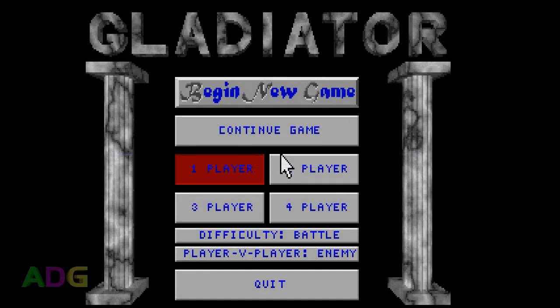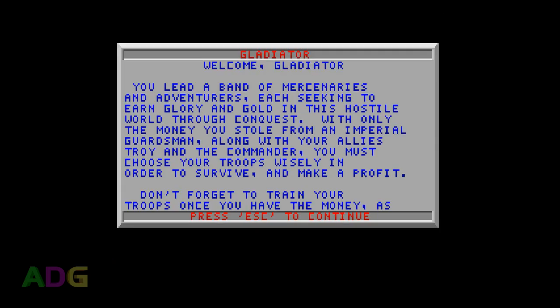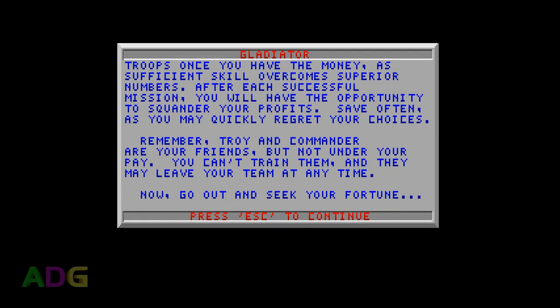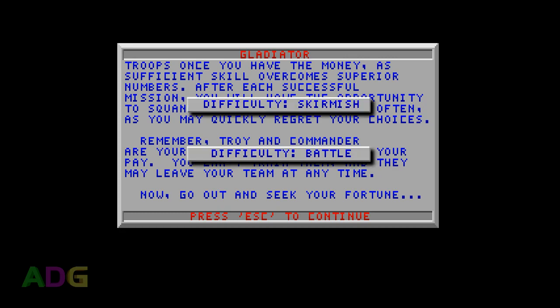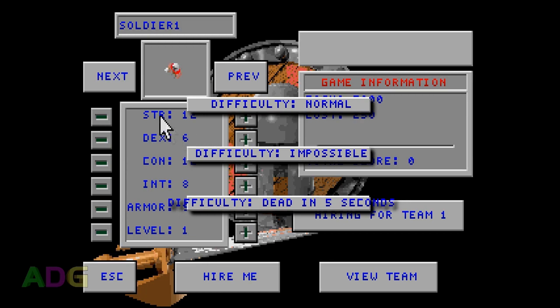The gameplay in Gladiator is a bit more complex than it may seem, so let's step through how a typical game goes. Right from the title screen, there's a couple of important options to set up: difficulty and player versus player settings. The PvP setting can be changed between allied and enemy — in allied mode the AI won't automatically attack other teams, whereas on enemy mode they will. As for the difficulty selection, there's three choices of Skirmish, Battle, and Slaughter, or as I like to call them: Normal, Impossible, and Dead in 5 Seconds. Thankfully, you can alter these settings anytime you want, so your choices here are not permanent for a run.